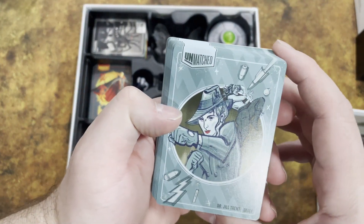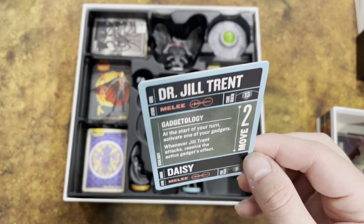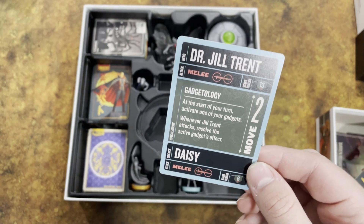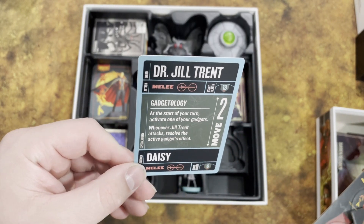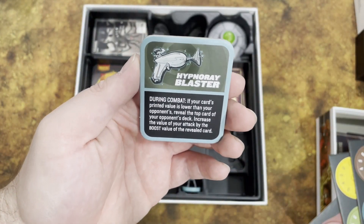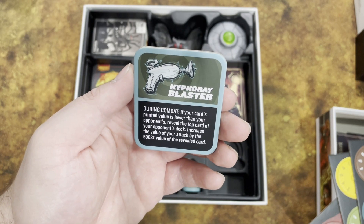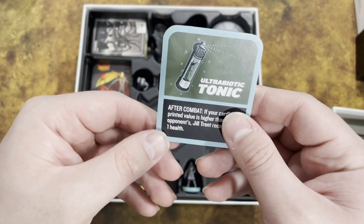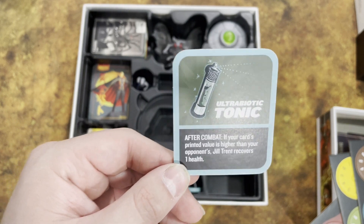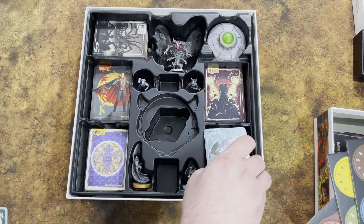Dr. Jill Trent is a melee character with 13 health, and her sidekick Daisy is also melee with 6 health — both move 2. Her ability is Gadgetology: at the start of your turn, activate one gadget, and whenever Jill Trent attacks, resolve that gadget's effects. She has the Hypno-Ray Blaster — if your card's printed value is lower than your opponent's, reveal the top card of their deck and increase your attack value by that card's boost value — and the Ultra-Biotic Tonic, which recovers 1 health after combat if your value was higher. A really interesting gadget system.